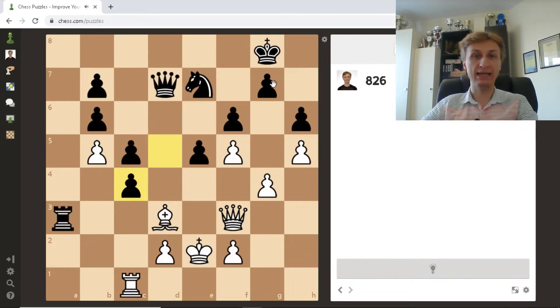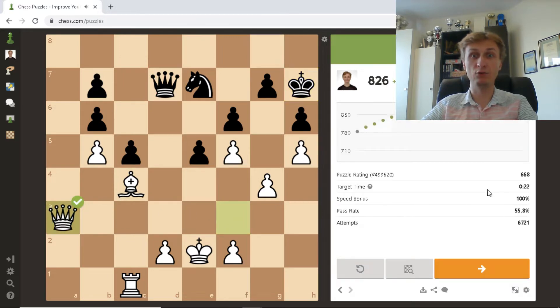Again, the king is exposed to check on this diagonal. By the way, whenever the pawn from f7 has moved, the king is exposed. What is really important here is undefended pieces. In this case, the queen on d7 being undefended is irrelevant, but bishop takes c4 check — now we take the rook for free.